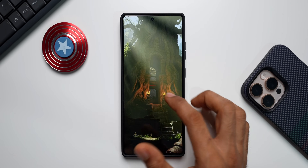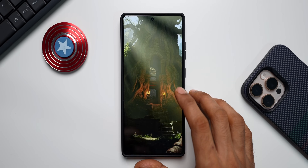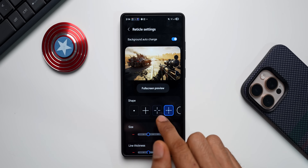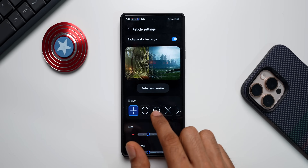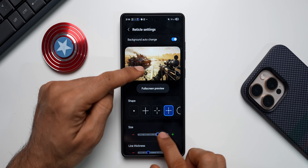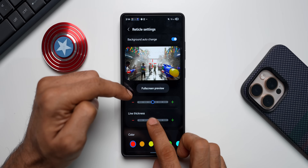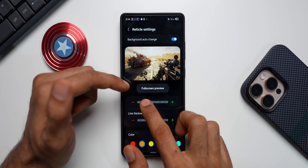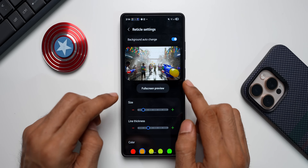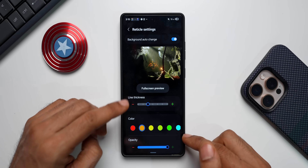Here's the full screen preview — the plus mark is called the reticle and will be available on any game added in Game Booster Plus settings. We also have options to change the shape: dot, target options, circle, circle with a dot, and a couple more. We can also change the size and increase the thickness as well. It's always better to keep it small and thin so it doesn't become a distraction while playing.